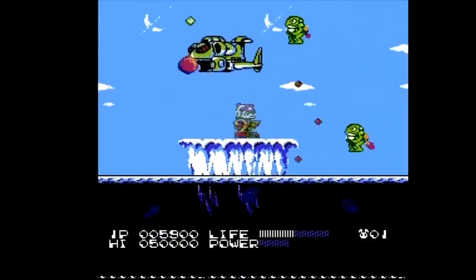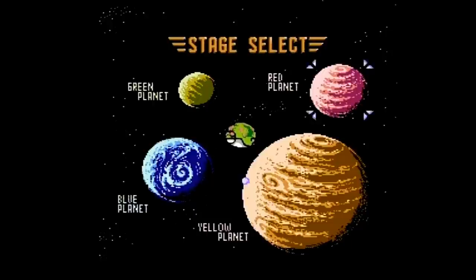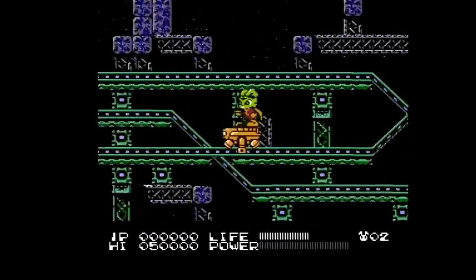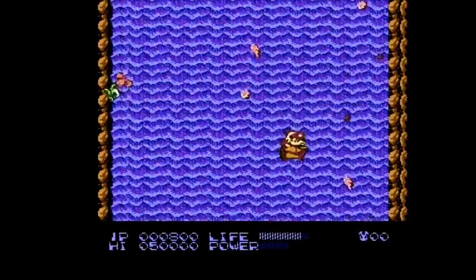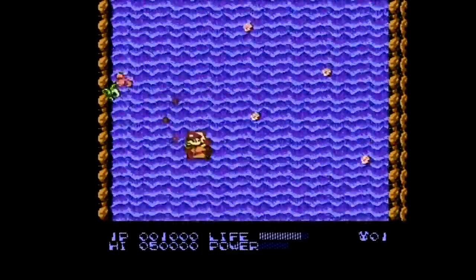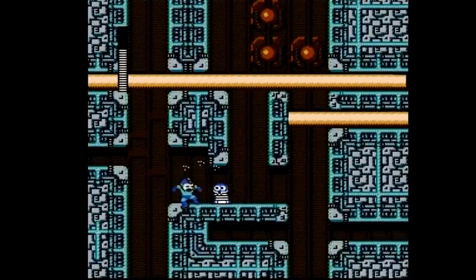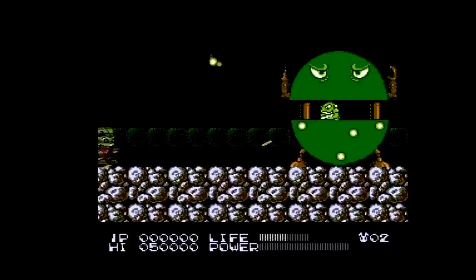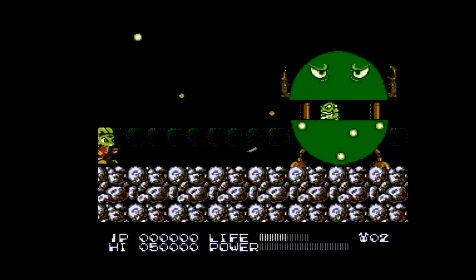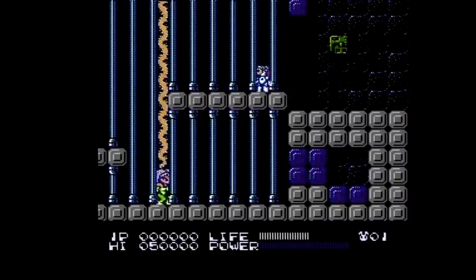One thing that I really believe sets Bucky O'Hare apart is the extreme amount of level diversity. Each of the four colored planets has as many as ten acts, and each act is dripping with personality. You'll ride mine carts, negotiate asteroids, ride and avoid robotic snakes, climb trees, fall down an extreme waterfall, descend a shaft oozing with fast-flowing lava — eerily reminiscent of Quick Man's stage in Mega Man 2 — ride on boulders, and many other platforming variations. And all of that is only in the first half of the game. The second half takes place in the Toad Magma Tanker and has just as many interesting twists and turns in gameplay.